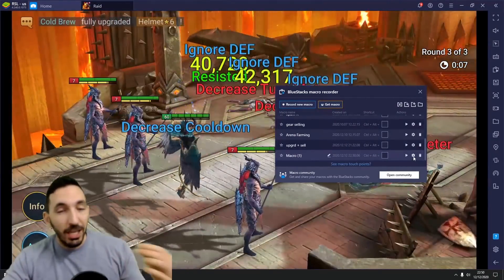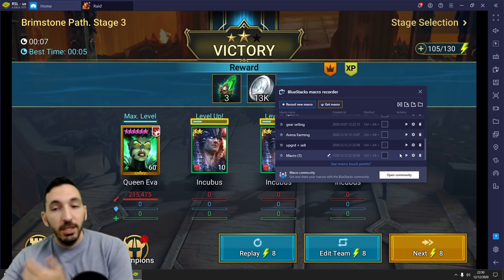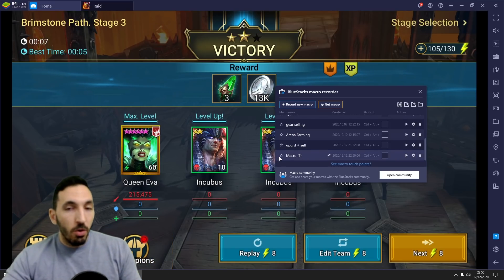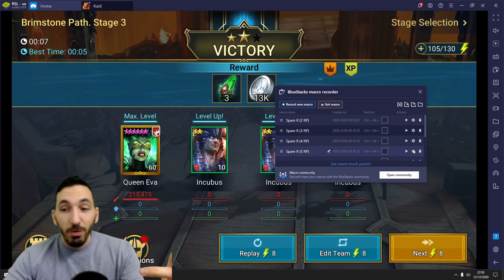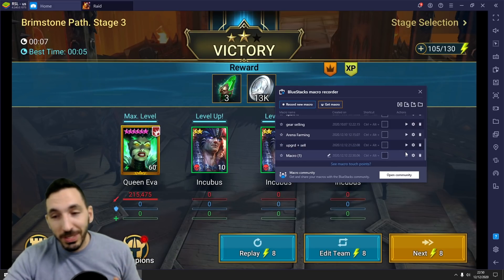What you need to do next is calculate — depending on whether you have the rate pass or not — how many runs you need to go from level 1 to level 20. For two stars it's 8 runs, for three stars it's 20 runs, for four stars it's 44 runs, and for five stars it's 93 runs with the rate pass and the 100% XP boost.